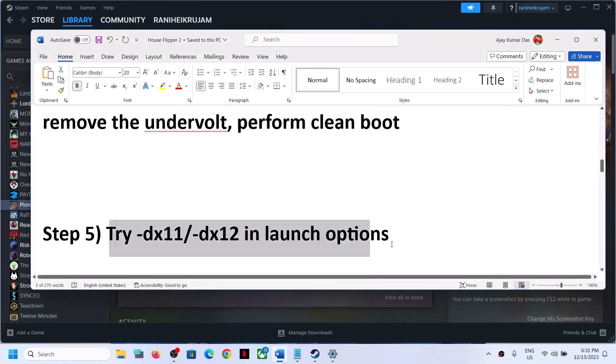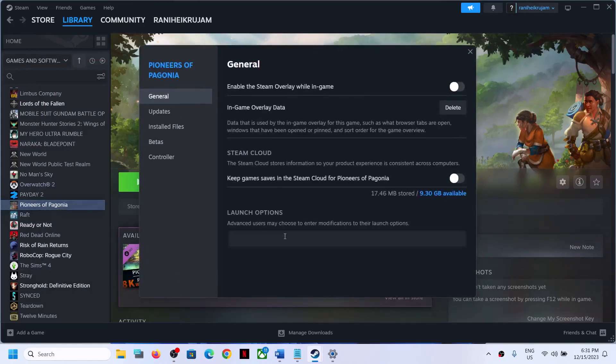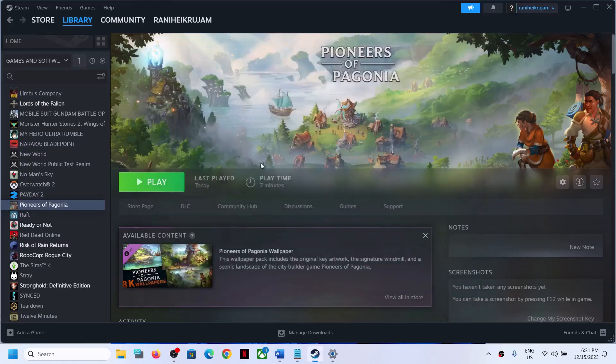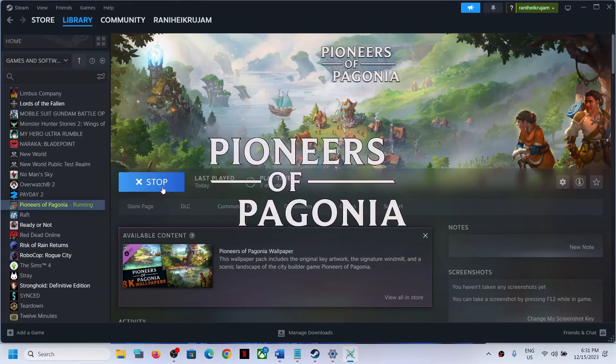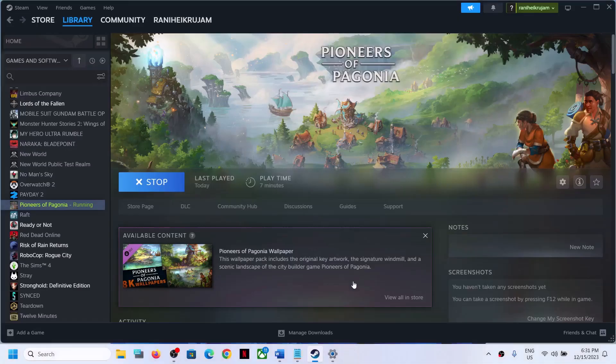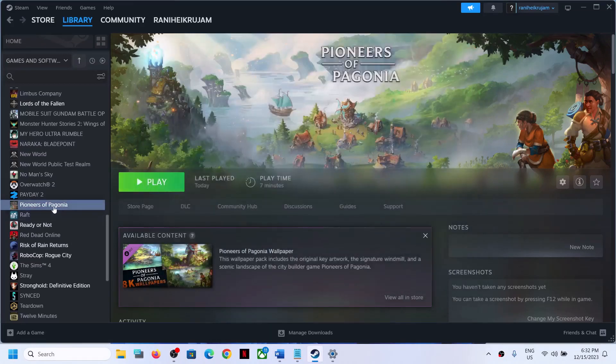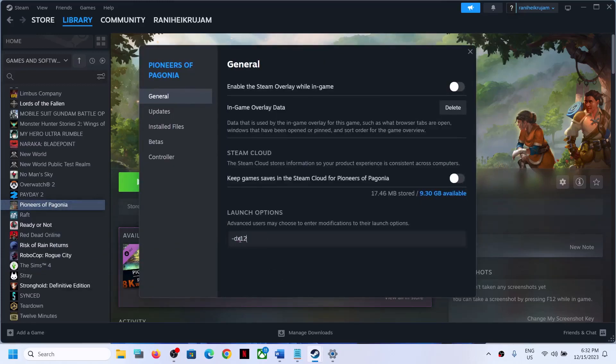The next step is to try DX11 or DX12 in the launch options. Right-click on the game, select Properties, and in the Launch Options type -dx11, then launch the game and check. If that does not work, try -dx12 instead. If you're still facing the problem, clear the launch option and follow the next step.